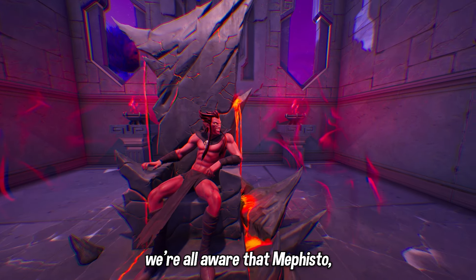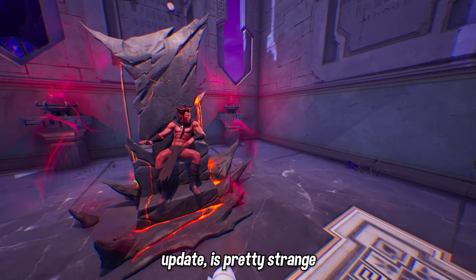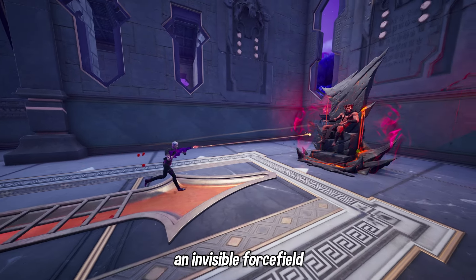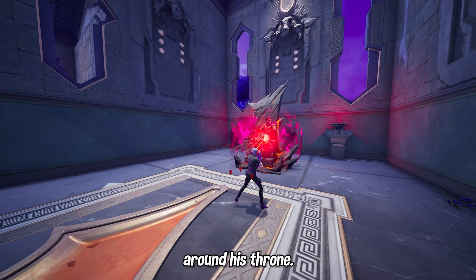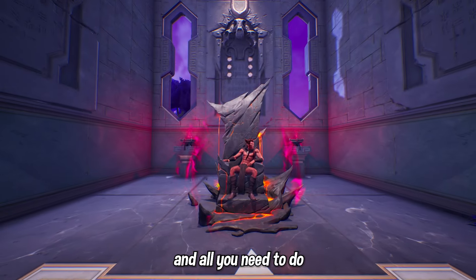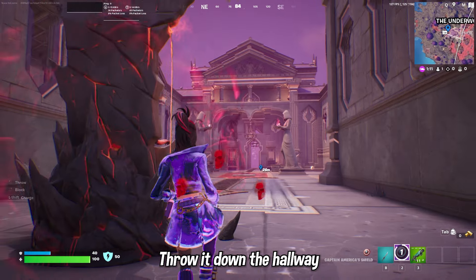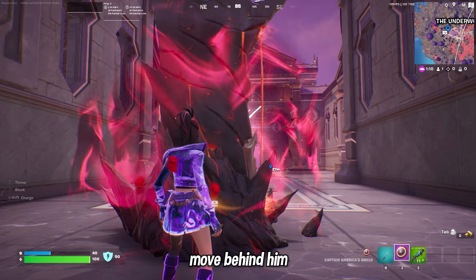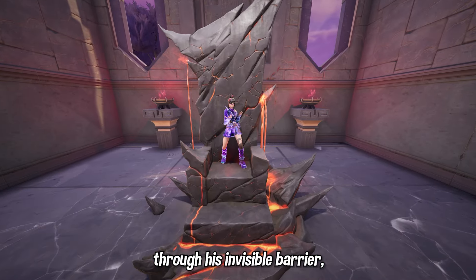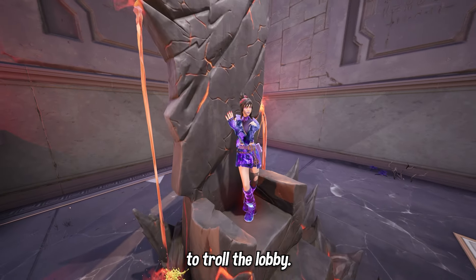Mephisto, one of the new mythic bosses in the Fortnightmares update, is pretty strange in that you can't actually fight or damage him because he has an invisible force field around his throne. But there is actually a glitch that allows you to eliminate him — all you need to do is obtain the new Captain America shield, throw it down the hallway at an angle, and move behind him before it comes back. This will glitch through his invisible barrier, taking him out and eliminating him from the match, which is a really funny way to troll the lobby.